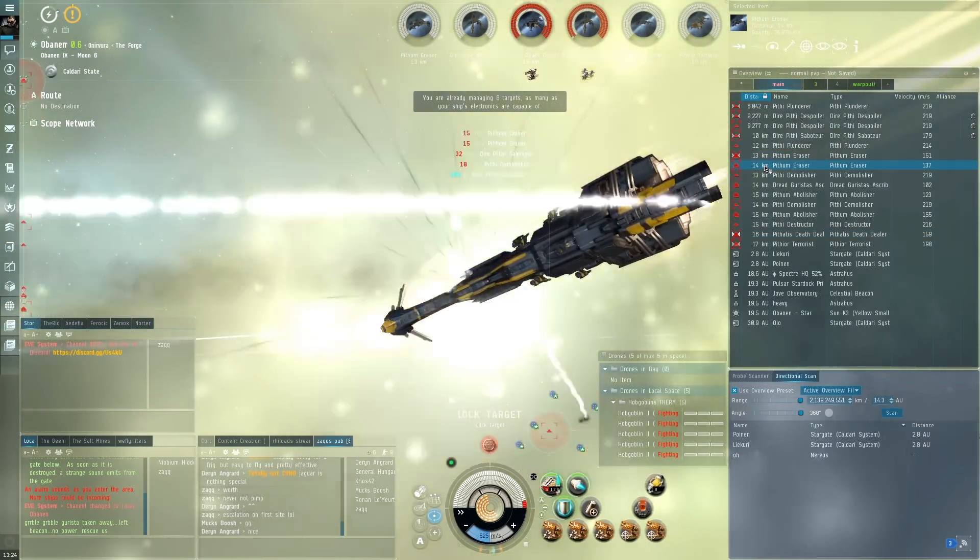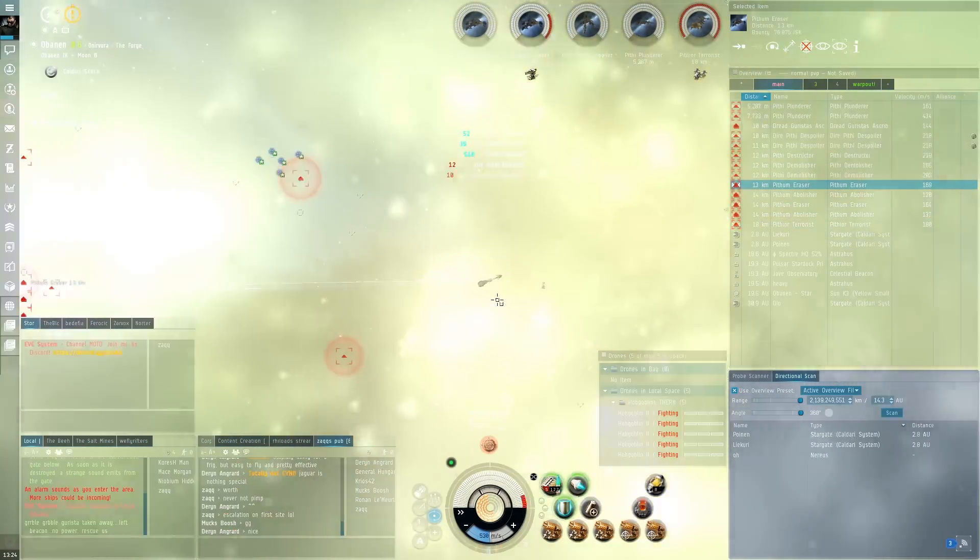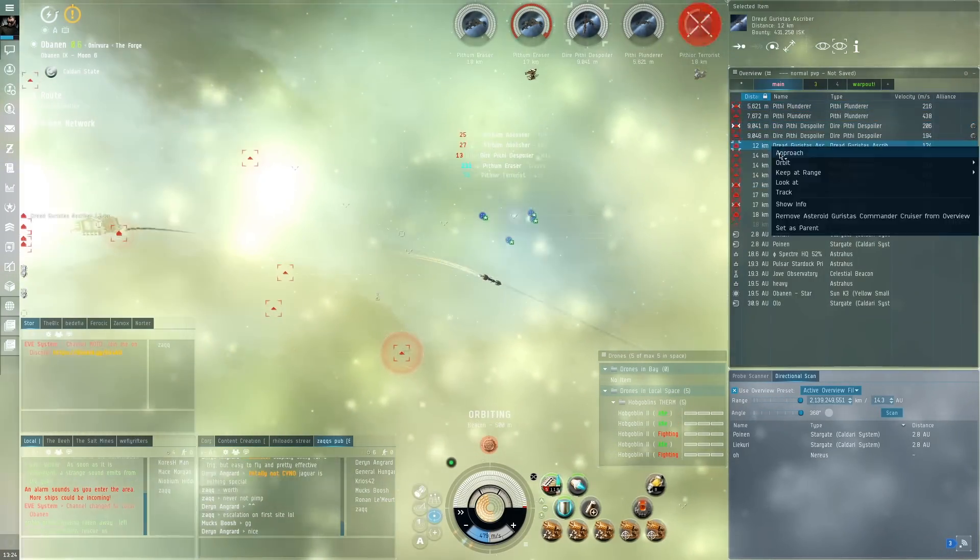Finally a dread Garista rat spawns, so all that's left to do is primary him, kill him, get the loot, and get out. No need to kill the rest of the stuff.